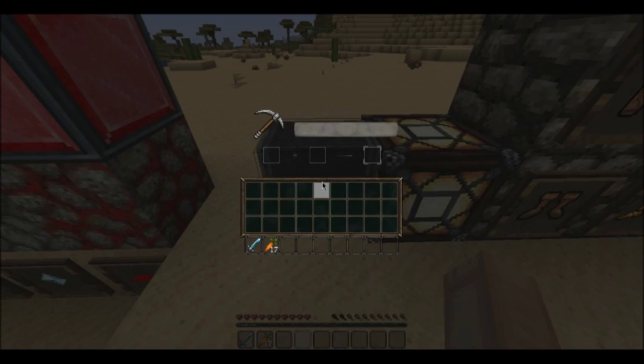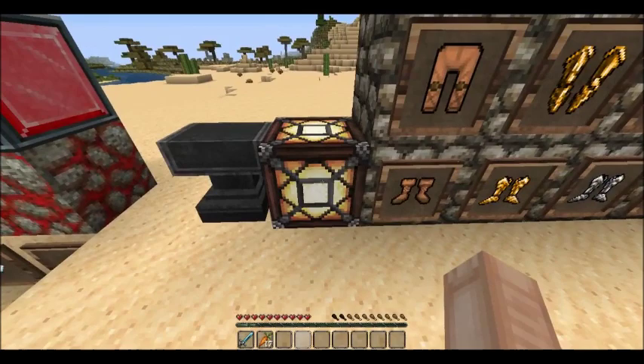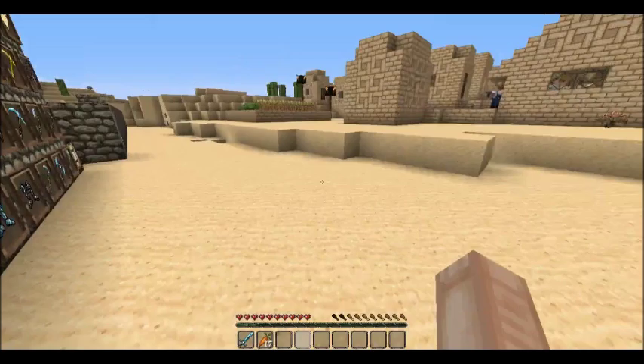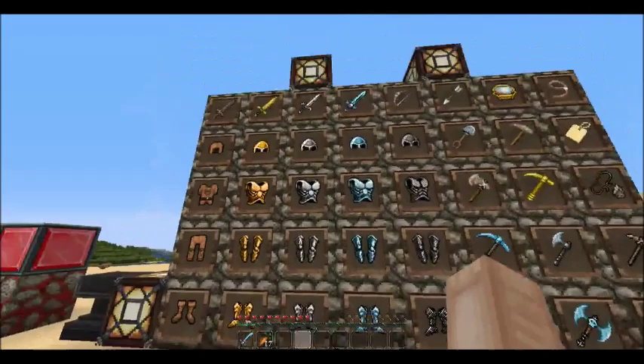This is an anvil — it's just what you'd expect with a bit of a pickaxe detail, kind of cool. You've also got some glowstone here.